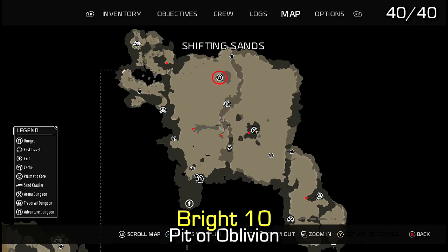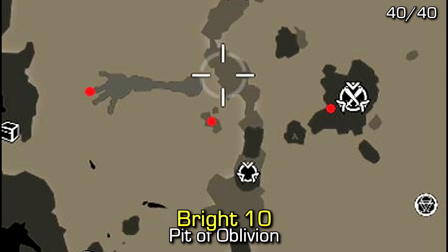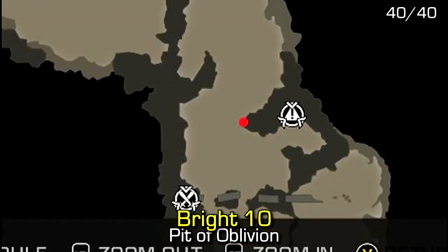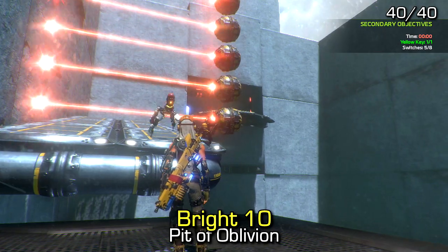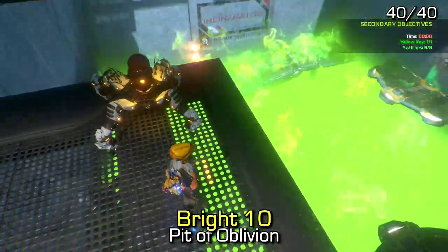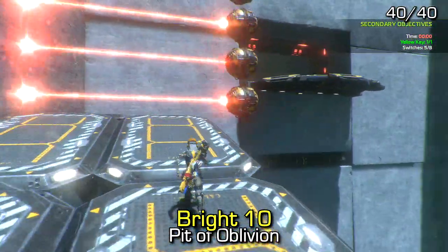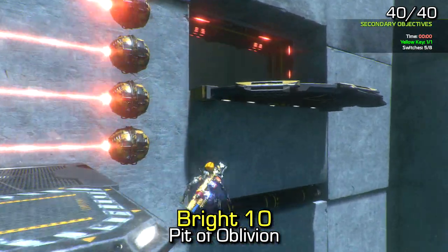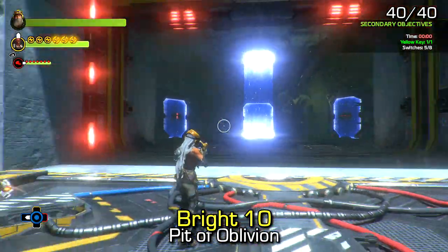Last but not least is Natalie Bright audio log number 10, which is found inside the Pit of Oblivion dungeon. You'll need to find the five red core bots in the Shifting Sands in order to open the door — a small map is included to show their general locations. After reaching the very top of this dungeon, just before the final room with all the rewards, turn around and jump on the pipe underneath the last platform in order to find this audio log. That should be all 40 out of 40 audio logs available in ReCore.